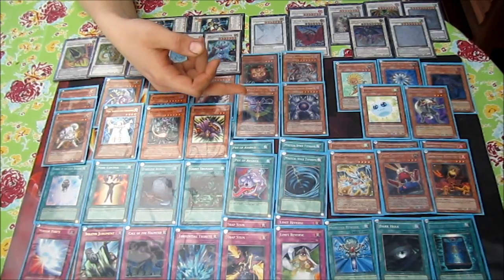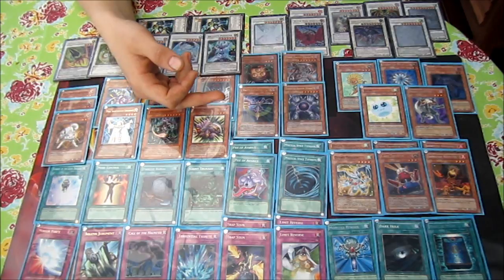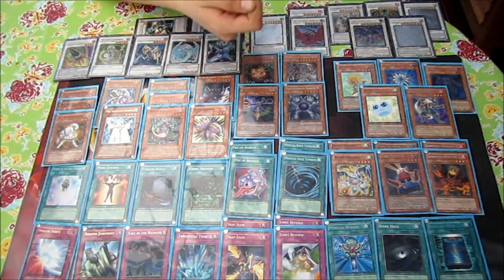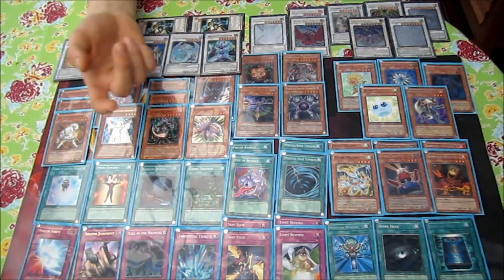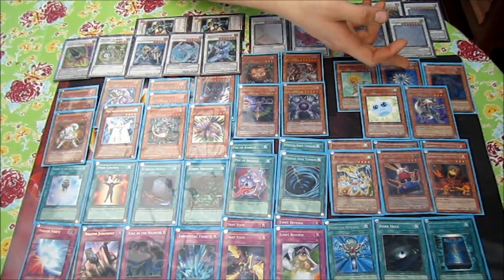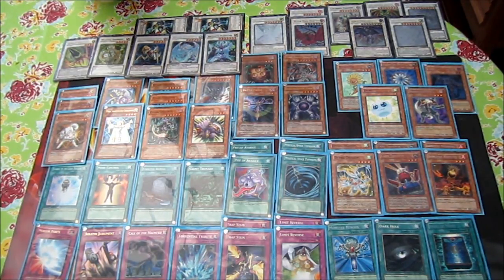I've put Battle Fader at one because what this deck loses to is if you don't get your deck set up — you're really open to an OTK because you don't have any backrow. With Battle Fader in hand, you just stop that OTK. And it's level one, so you can synchro summon with Spore, Glow-Up Bulb, or Formula Synchron.